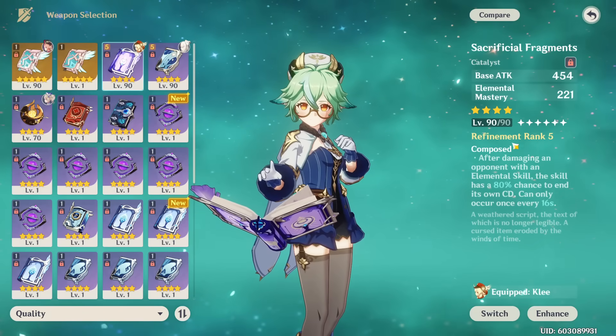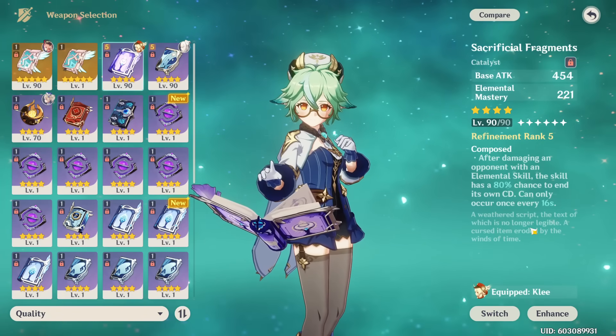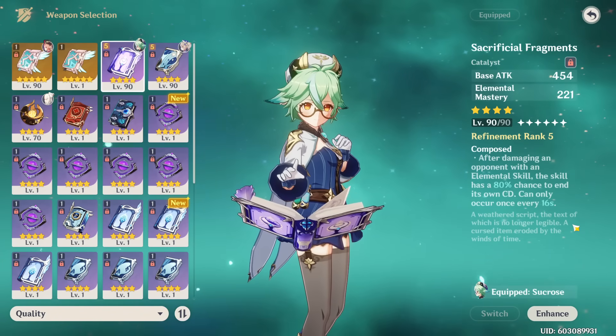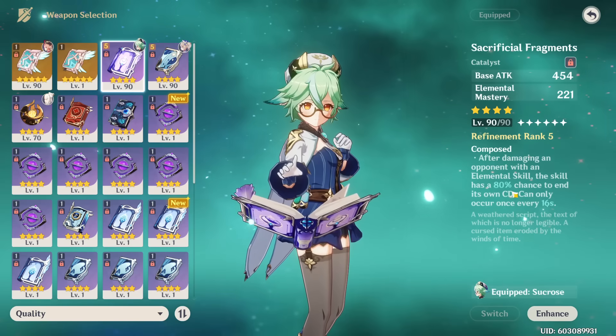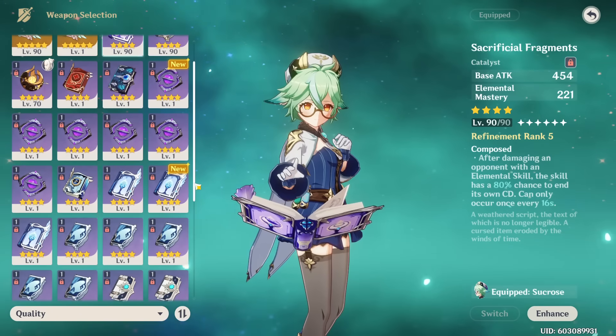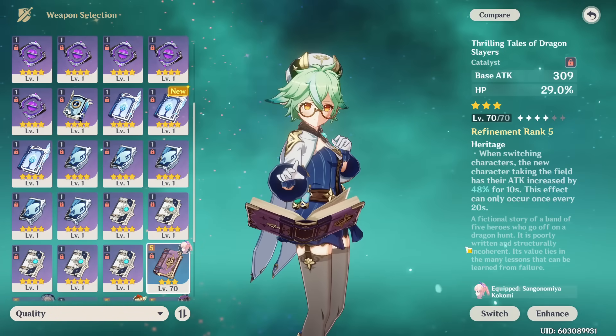Since Sacrificial Fragments generates more particles for your team through its passive, it can be nice if your team wants more energy or you're running other Anemo units. However, if your team doesn't need those extra energy particles — even with another Anemo unit like Xiao, if they have enough energy recharge — then going Thrilling Tales will still give them more damage overall.